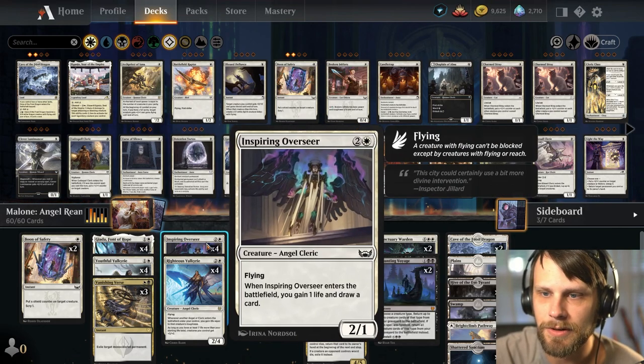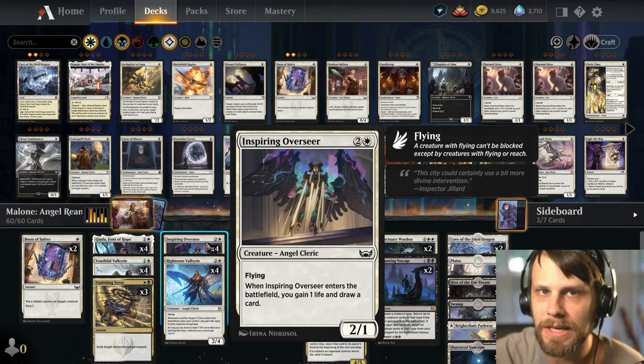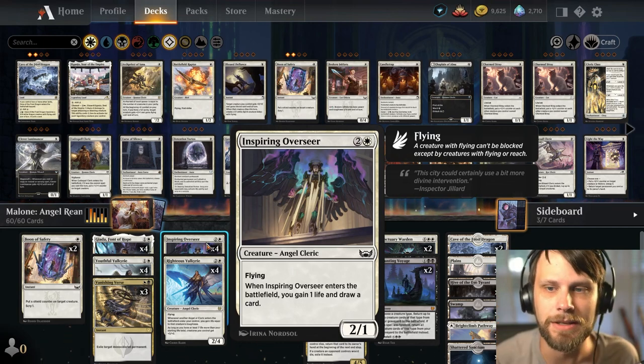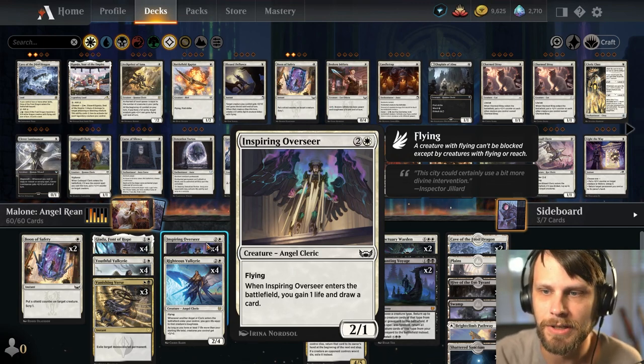What this allows you to do sequencing-wise is get the attack in because it has Vigilance, and then in the second main phase, actually play out any follow-up Angels that you so choose. This really helps you ramp into some of the bigger stuff. Some other new cards: we do have Inspiring Overseer, which is just a nice little 3-mana Angel — a 2/1 Flyer — not super powerful, but it does gain you a life and draw you a card. Card draw is generally something that Angels don't necessarily do super well, so it's nice to have this tool in the toolbox.